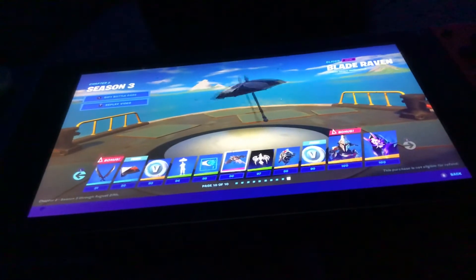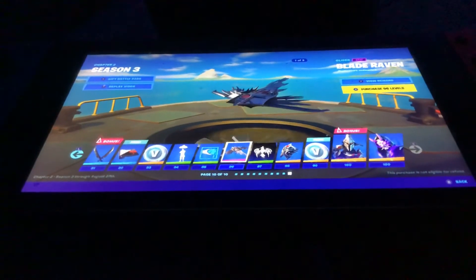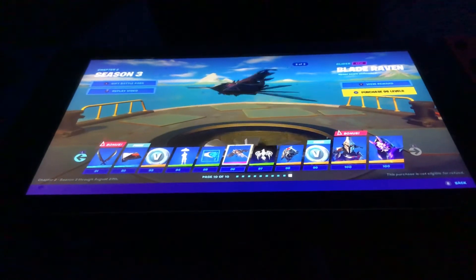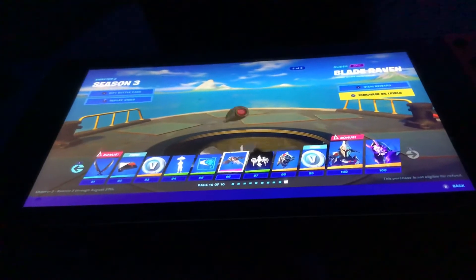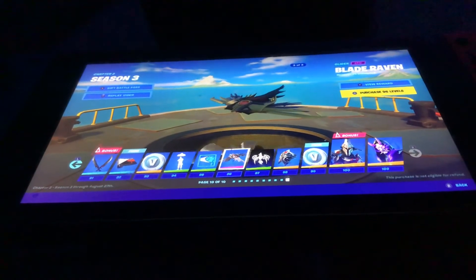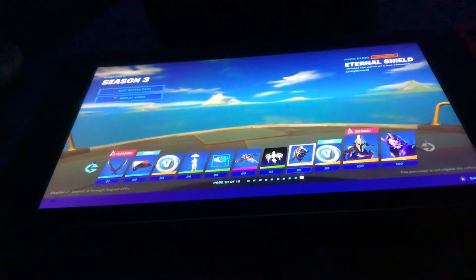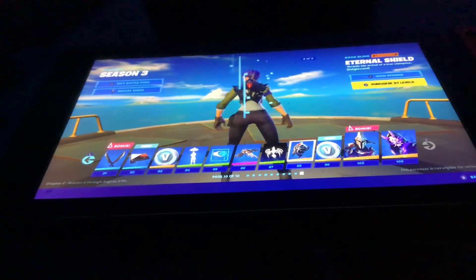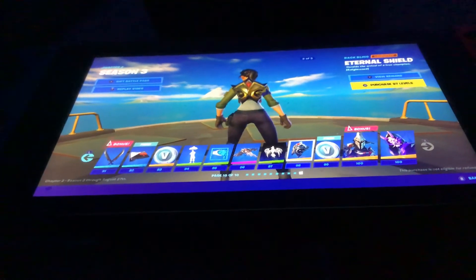The trail color upgrade, the Raven wrap with a glider with styles — you don't see that very often. This is a nice glider. Pop and Code Chimp — this is a nice one. Motocon, Eternal Shield — that's sick, that's actually sick. It's got three styles. Oh, that's fire.